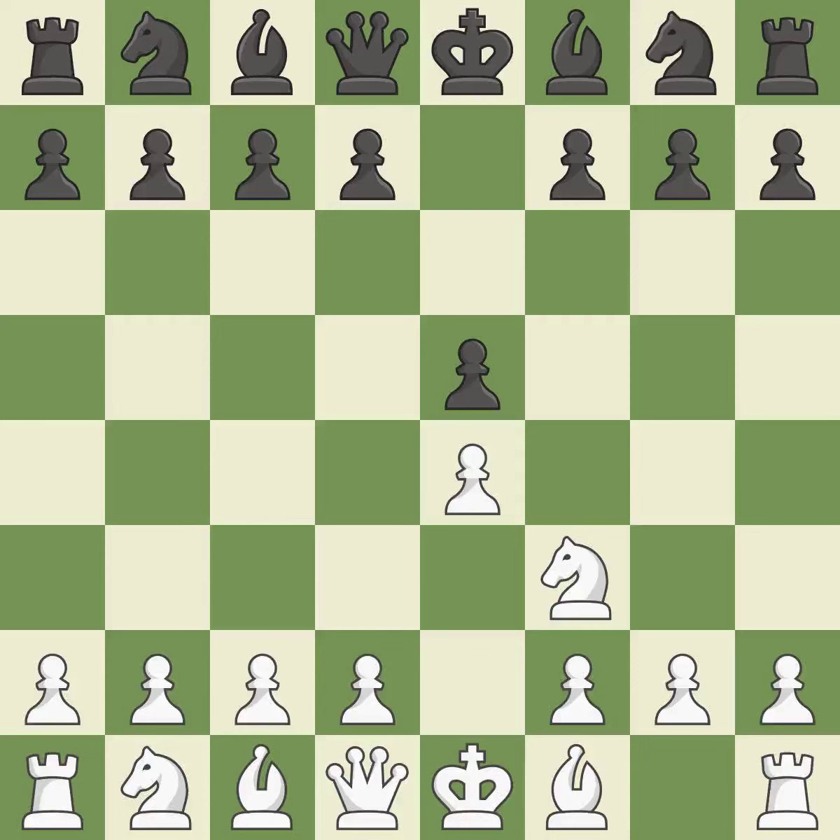The move Nf3 advances the knight toward the center, engages the e5 piece in combat, and sets up a castle. Nc6 defends the pawn on e5, advances the knight toward the center, and scans the d4 square. The Rui Lopez Opening develops the bishop to immediately attack the knight on c6, the lone defender of the e5 pawn.